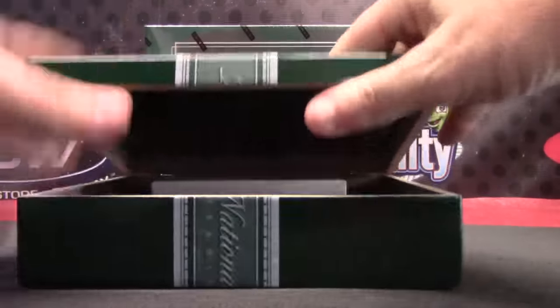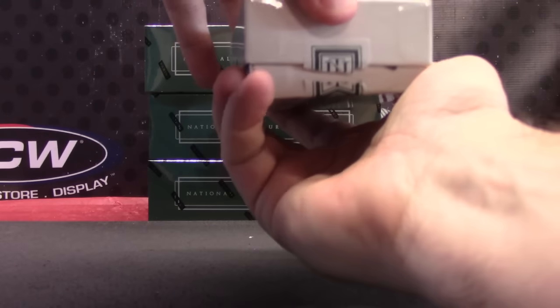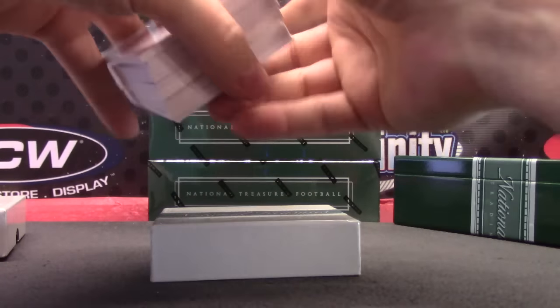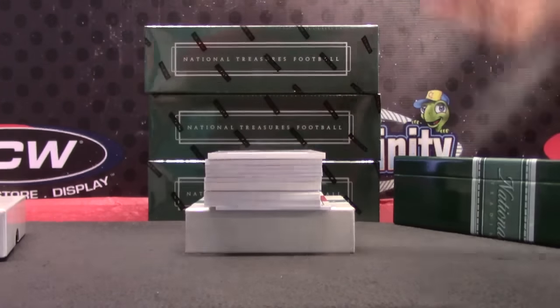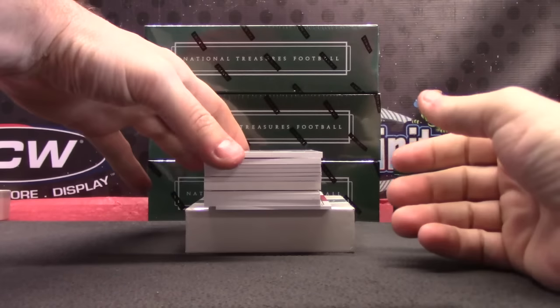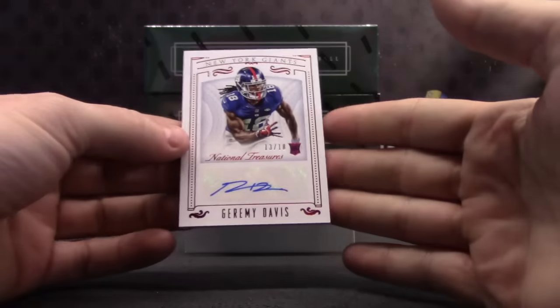It's National Treasures Day. There's a slight bulge. Pull up the data — I'm just going to verify. He's in one and three, he added on again. Here we go guys, that's the NFC East starting off with the Giants, 13 of 18. Sorry, Jeremy Davis.